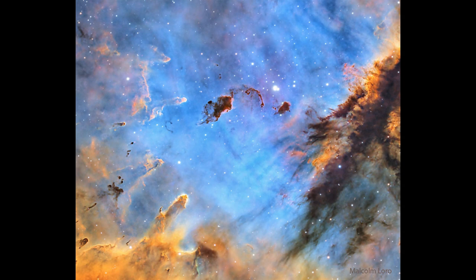Those stars are just finishing their formation, and we're seeing a lot of the material around them — the leftover material from their formation. We still see some gas and dust there; a lot of gas we can see in the bluish coloration toward the center, and we can see some dark sections of dust as well.